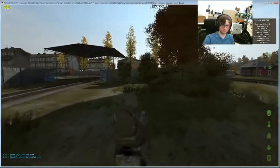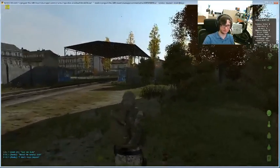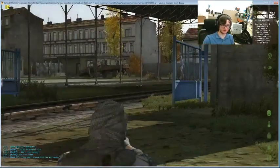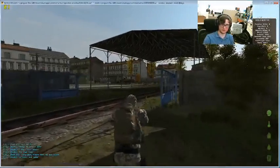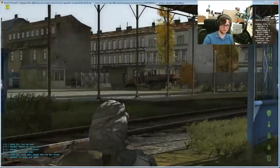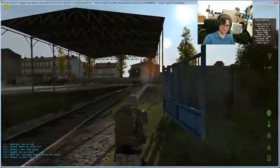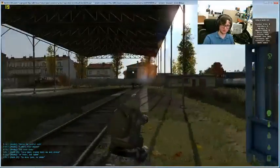Audio cues are a really important part of DayZ. You can hear the buzzing of flies, which indicates a dead body — a dead player body, as opposed to a zombie. And that's sort of the first red flag in the area, like somebody's just been killed. They're either killed by zombies or sniped or something else. But at the same time you're sort of magnetized toward that — you want to investigate and see what they're carrying.